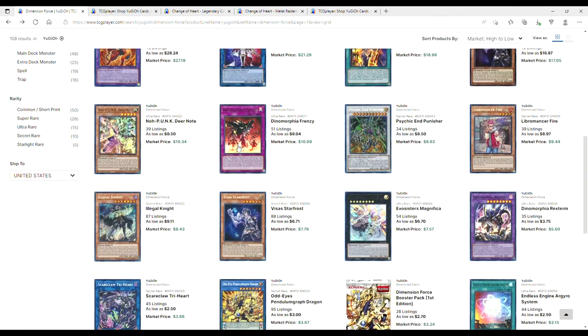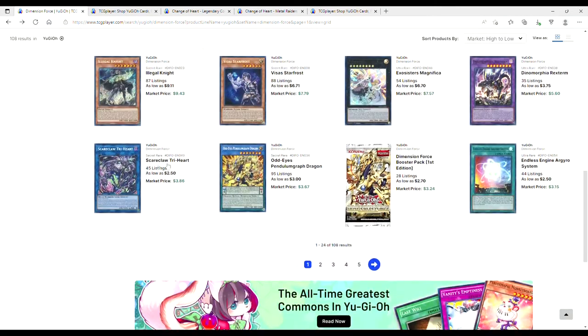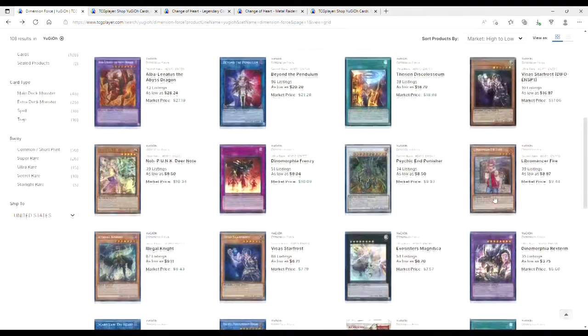Beyond the Pendulums are 20s. Frenzies are 9s — I pulled one out of my box. Psychic Punisher also pulled — those are at 8s, not a bad pickup at all. Starfrost secrets which I pulled are at 6s. Unfortunately, Tri-Hearts are at 2s and Anguish Systems — basically a foolish burial for Therions — is about two to three bucks.